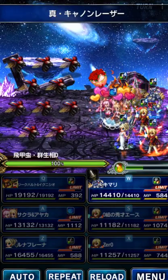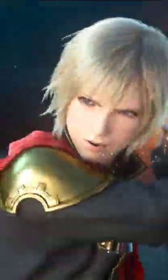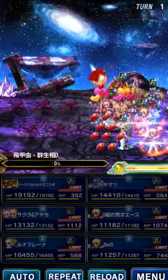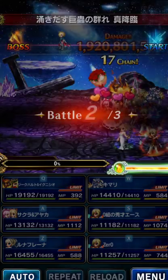We're just going to chain Ace's limit burst here to kill this first wave real easy. This should also fill the limit gauge for everyone. We'll check out Ace's really cool limit burst — I really like his. This should fill the limit gauge for everyone. We're AoE-ing like 10 targets. We're filled up on limit gauge, except for Ace, but he's a CG unit so it fills up automatically anyway.